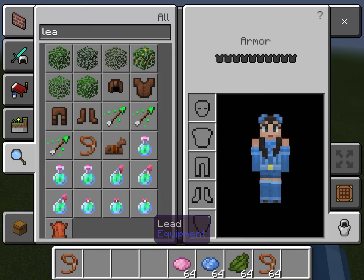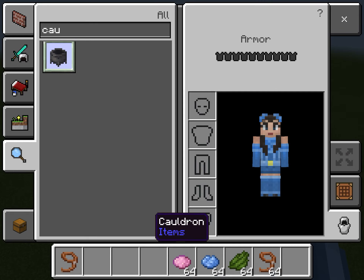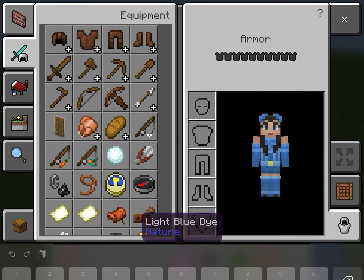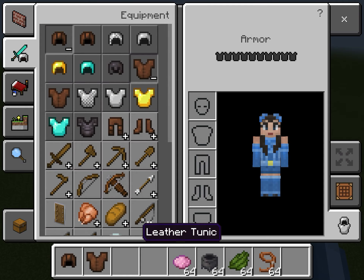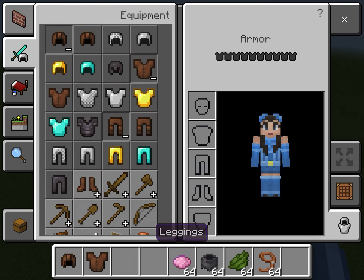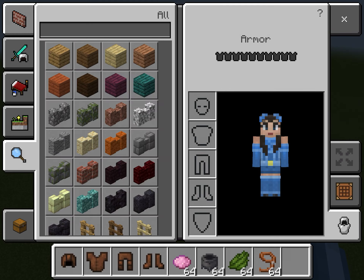Do you guys want to know how to dye clothes in Minecraft? You just need leather armor, a cauldron, some dye, and water.